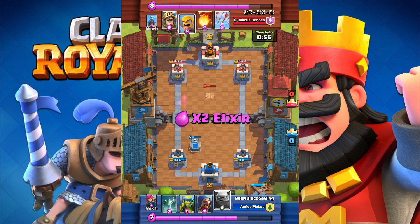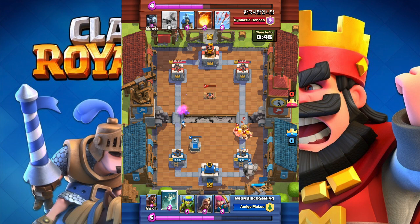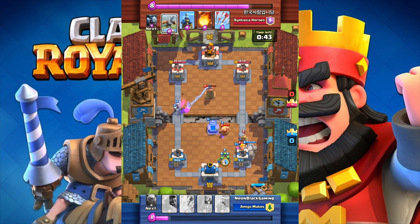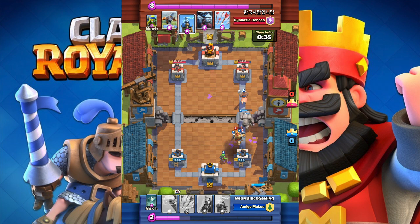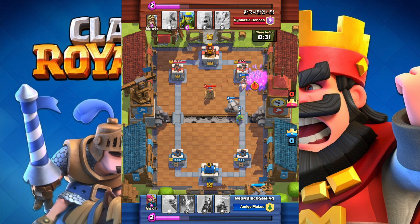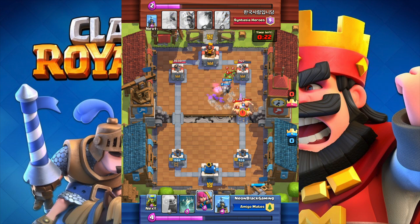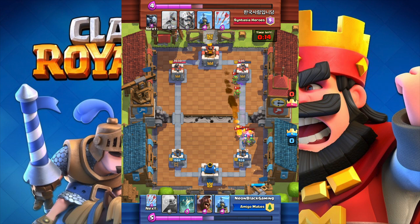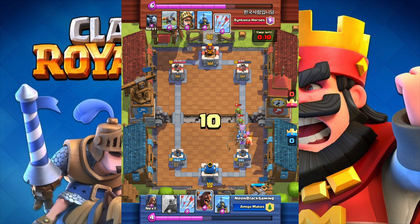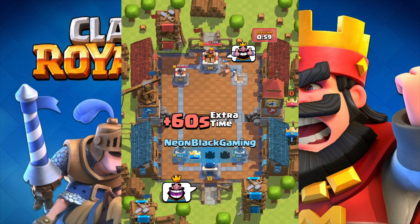60 seconds left — time for this attack strategy to shine. He drops barbarians and a prince — that looks bad. I drop the tombstone but it was placed poorly; the prince gets to the tower. The archers do some distraction though. He fireballs but it's a horrible fireball. He drops a tesla but it's too late, and I pre-fire arrows on the mini horde — that's the pre-fire arrows I was talking about. He gives me a thumbs up for those arrows. It's still close but I have spear goblins, and his fireball is a complete waste. The tombstone saves the tower in a clutch moment. Then hog rider goes in, pre-fire arrows again — and that is good game!